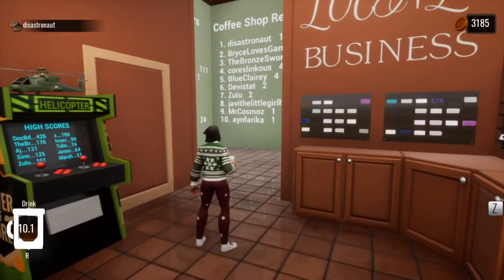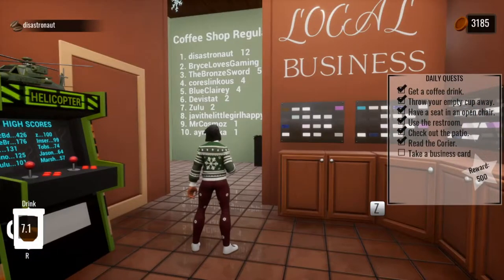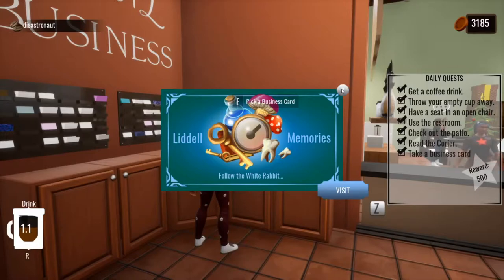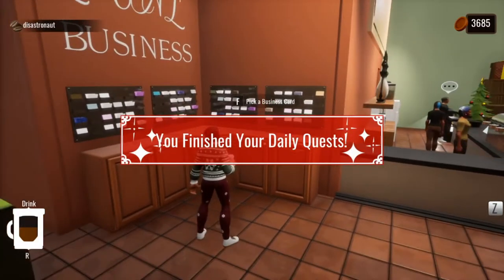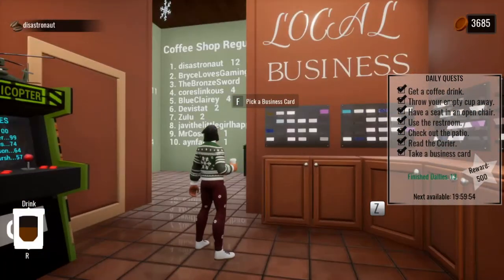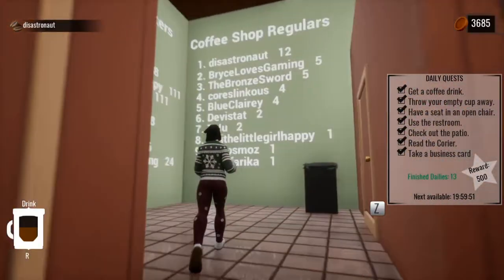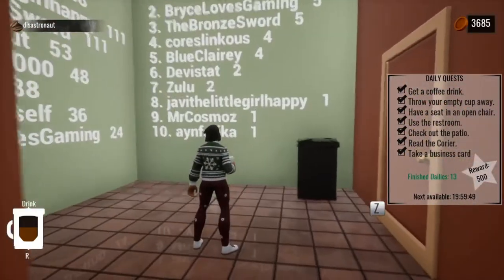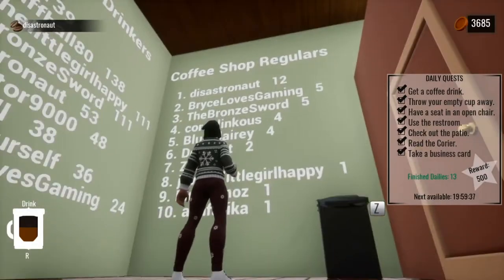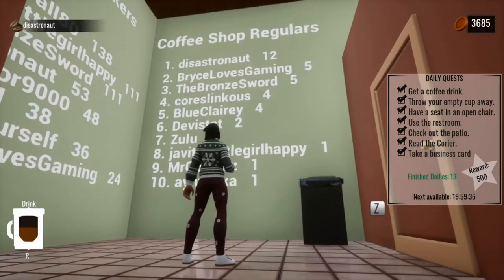We've got our improved quest system — it just looks a little better. It tracks how long it's taken you, and when you complete the quests it tells you how long until your next refresh and the number of times you have done it. The leaderboard reflects the number of times people have entirely finished the daily quests cycle, because that's what makes you a true regular when you think about it. The planned change is to remove myself from the top — that's just not the story we're telling here. I am an employee.